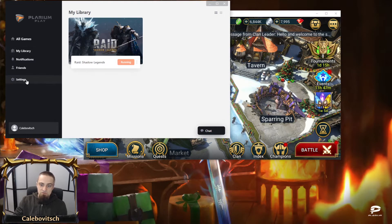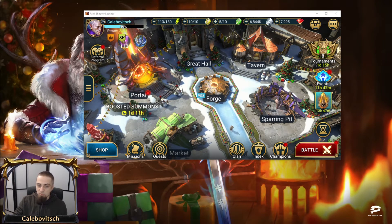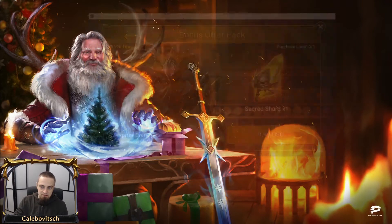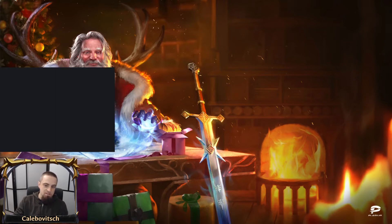You cannot just go to the Plarium Play Client and run the game a second time because it says 'running.' If you try to log out by resetting cache, it will close the game for you. If you close Plarium Play, you cannot open the Plarium Play Client again while the Raid Shadow Legends window is still open, because the window is linked directly to Plarium Play. Closing it logs you out.